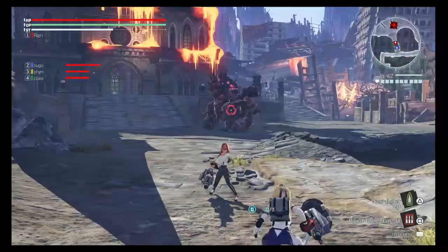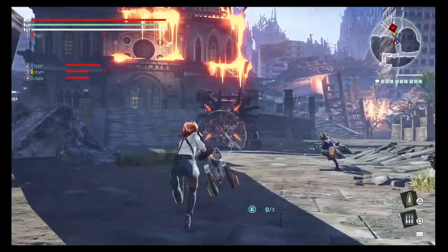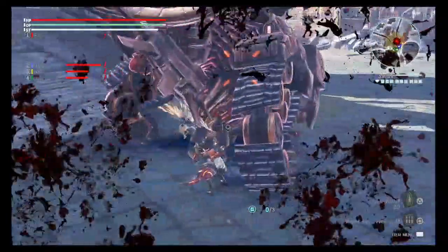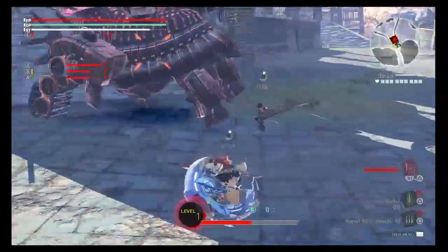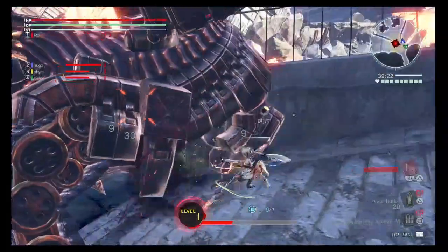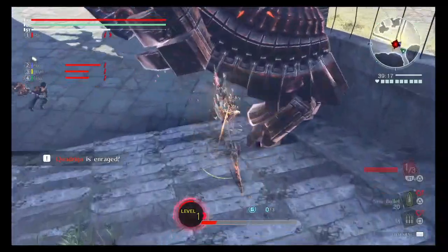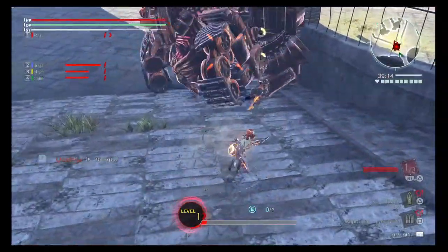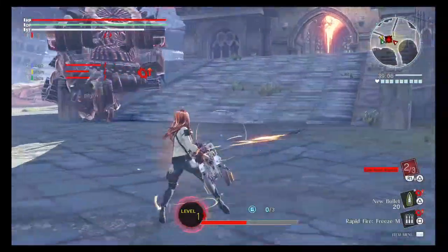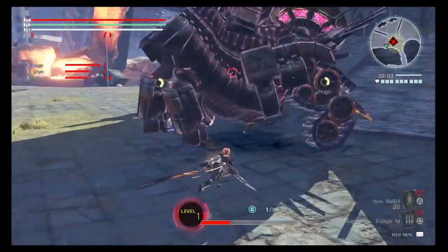I'm gonna shoot him first — I think he's weak to ice. There we go, a lot of the team going first. I'm already using the devour — the devour's helping you do more damage, then it gives you moves that you normally wouldn't have. I'm using the dash right now, and when I dash into triangle I don't have that move normally. I have two link burst rounds — I only hit one. Link burst rounds are really important for your other teammates.